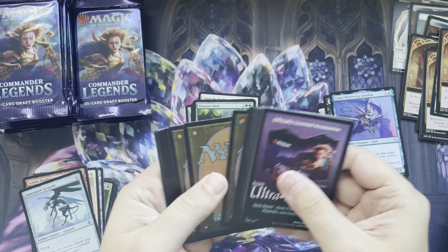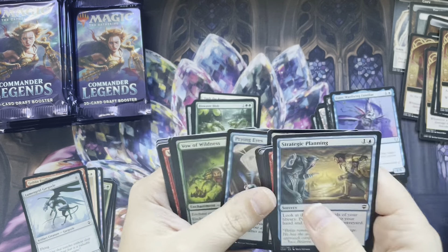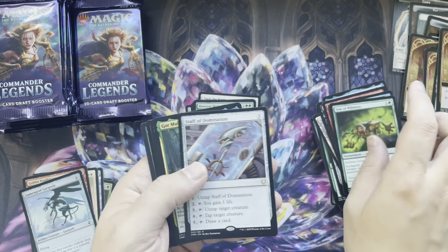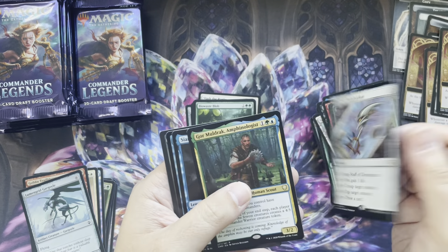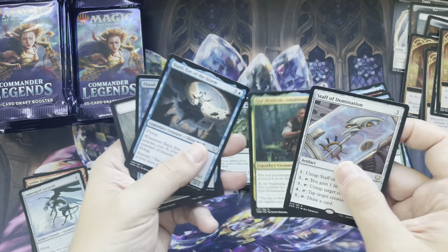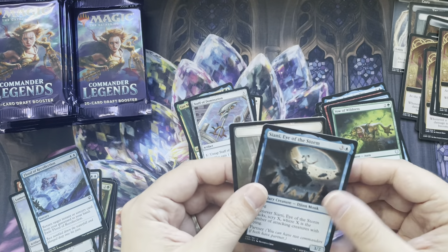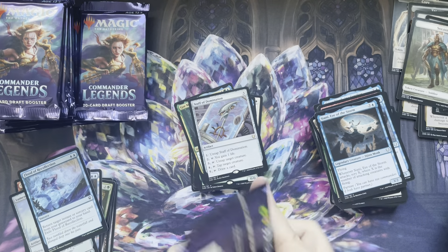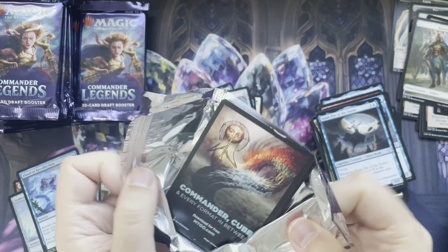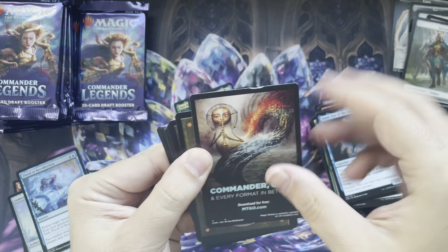I was going to save these boxes, but figured, you know what, it's been two years — might as well open it. Staff Domination. Moldrak. Got two rares there. And Flood of Reclamation. Uncommon. Legendary creature. All these packs have at least one legendary creature, usually two or three. I messed that up while opening it.